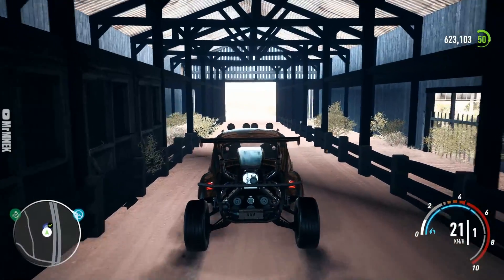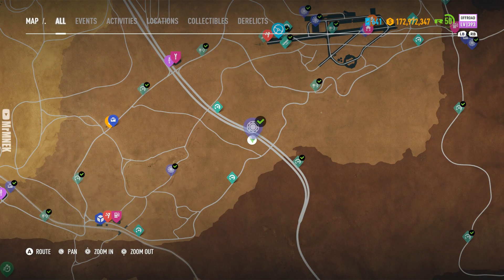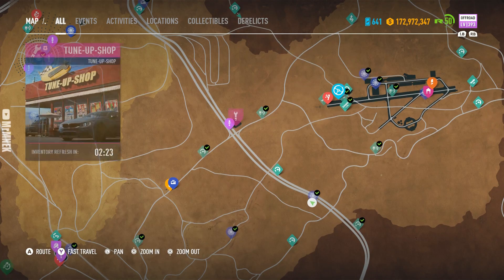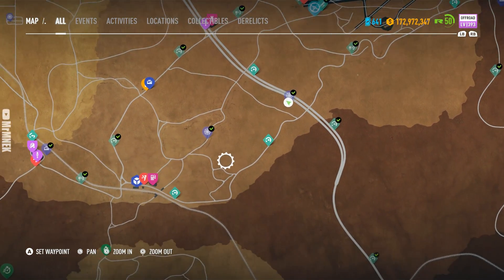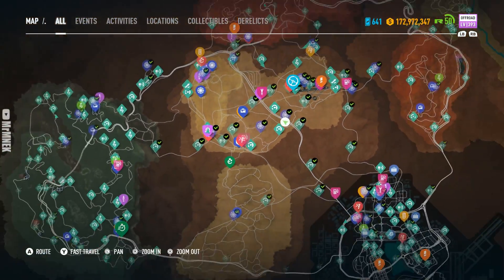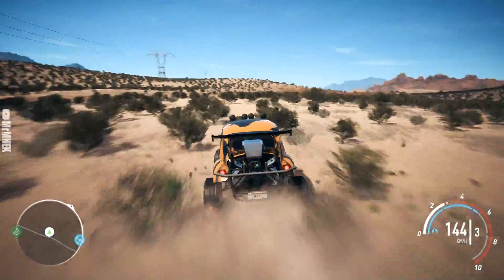I've been driving around the desert and one area where I think the abandoned car could potentially be is this area right here. If you drive a bit down the road and turn right you'll see this barn right here. I know it's obvious and not far from the actual grid shot, but I still think it could be here — either around the back or inside.